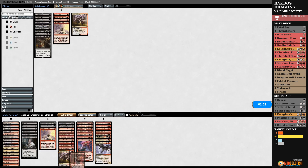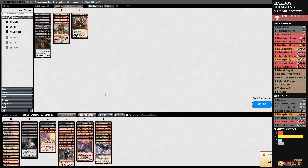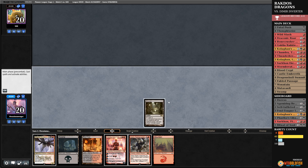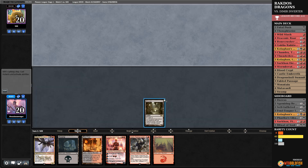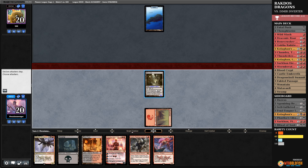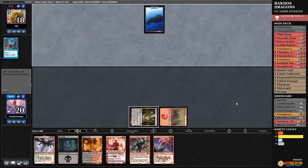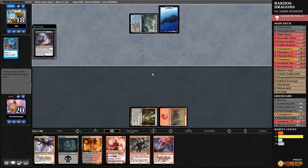I'll go for another Draconic Roar — it can at least blow up the Oracle, because in that exact situation I can try to remove it with the ETB on the stack. They had one card and it had to be equal, so they had no other devotion. I'll take the play — no hand disruption but that's fine. I'll lead with Mutavault so next turn I can immediately start punching. They opted. It wasn't what they were looking for. They're either Thoughtseizing or Thought Erasuring me.